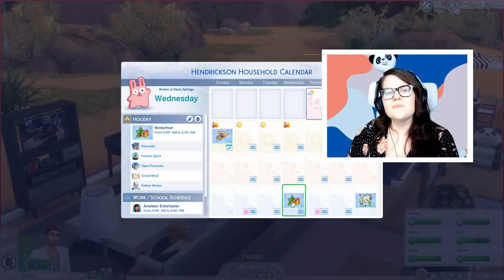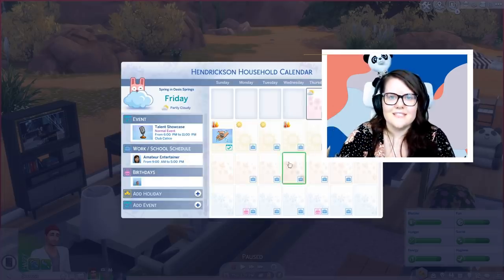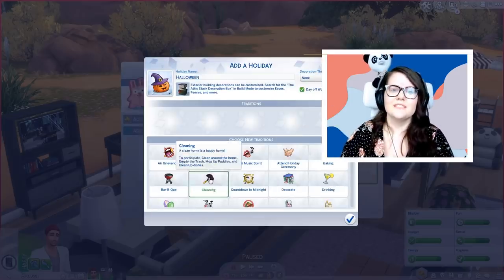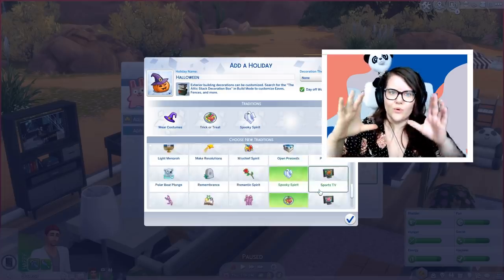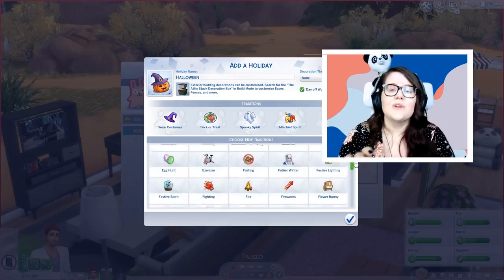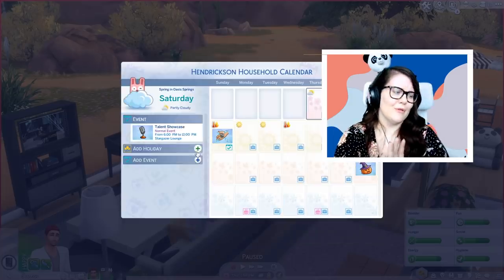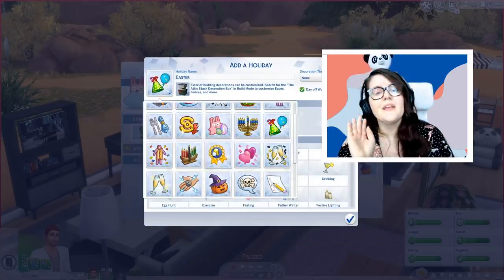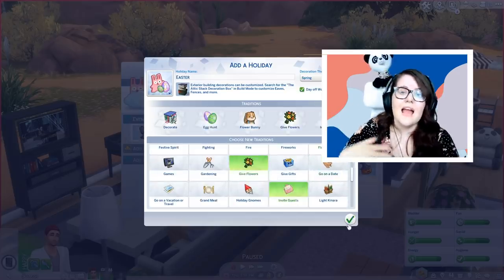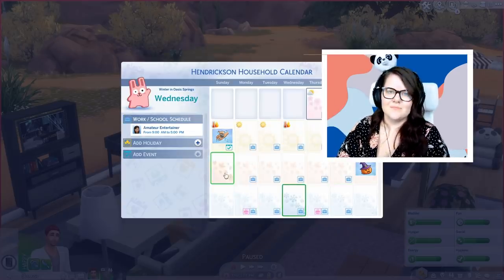The final thing on this list is that if you have The Sims 4 Seasons, you can create your own holidays. A lot of players love the holidays in the game but wish they had some that reflected their own religious holidays or family traditions. You can go into the settings in your calendar and create your own holidays on any day that doesn't already have one, and you can also delete any of the existing ones. So if you don't like the gnomes on Harvest Fest or Father Winter, get rid of them. You can create things like Easter or Halloween because there is an option to dress up in costumes.